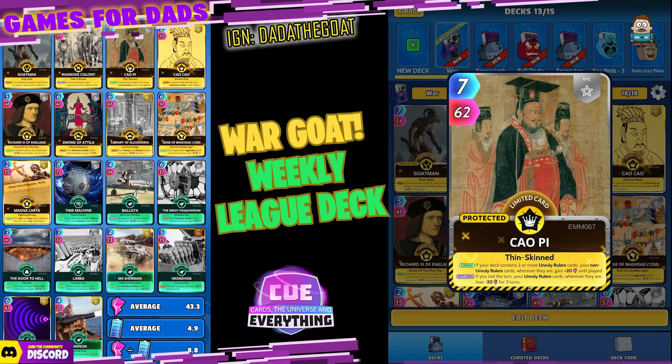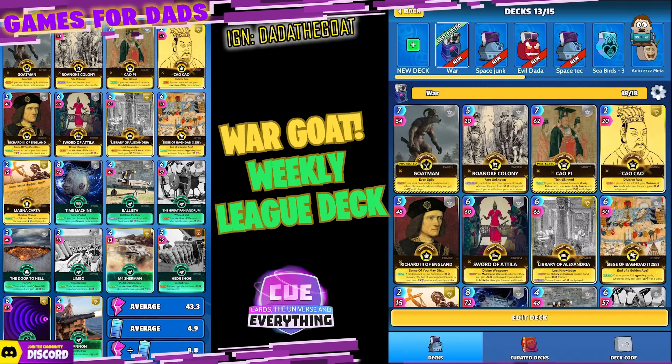I have gone with this evil guy — Cow or Peace, or 762 — you should know this card by now. He is an Unruly Ruler, a limited epic. On the draw, if your deck contains three or more Unruly Ruler cards — which it does — your non-Unruly Ruler cards wherever they are gain plus 20 until played. And if you lost a turn your Unruly Ruler cards wherever they are lose minus 20 for three turns.